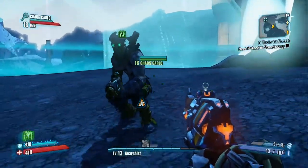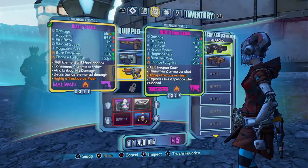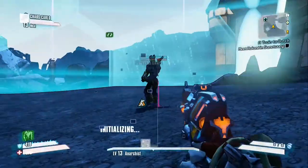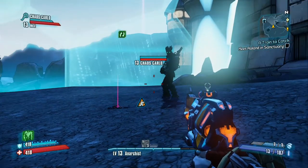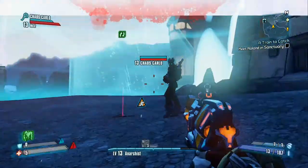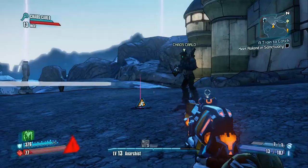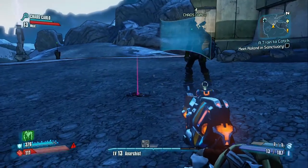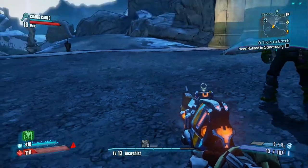Once in the duel, open up your backpack, select the Hefty Plasma Caster and equip it. Once it is equipped, press Y to drop it. Once it is on the ground, go ahead and let your teammate win the duel. Now that he has won the duel, he should have a copy of the Hefty Plasma Caster in his backpack. All you have to do now is go ahead and pick up your Hefty Plasma Caster.